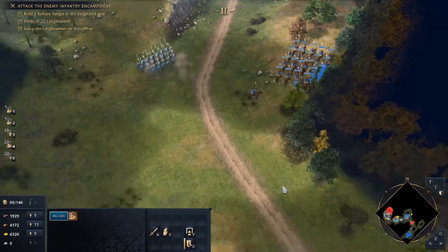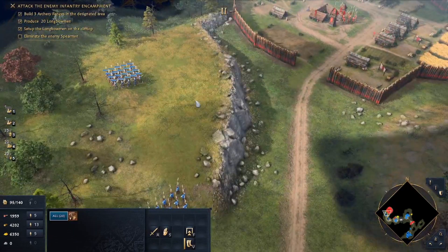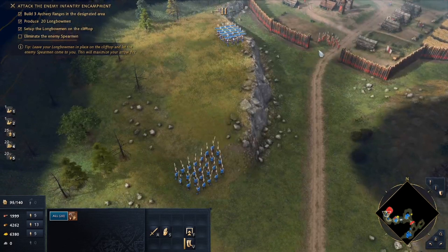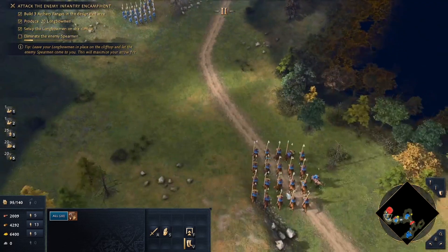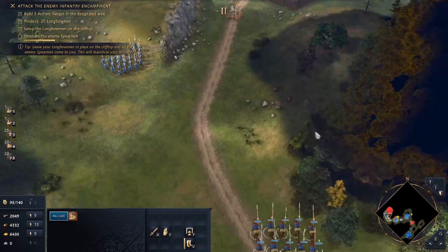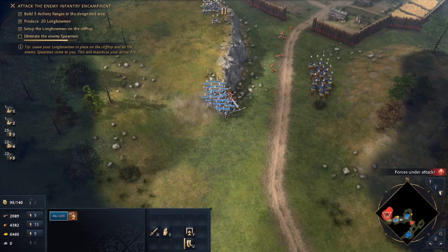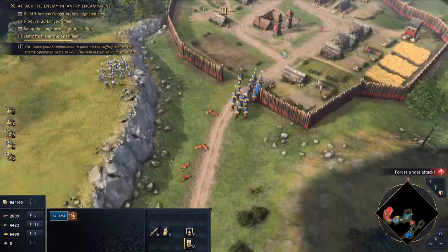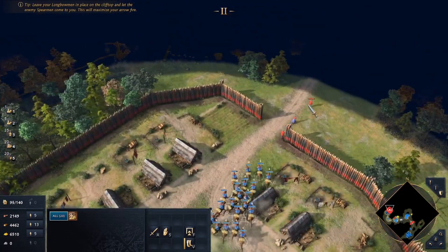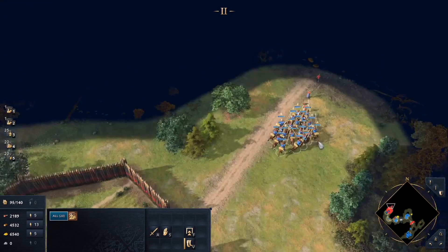Poised on a clifftop, the longbowmen would be protected from an infantry charge. These guys will be standing off over here. The last of the invaders fell to the resurgent homegrown population. Now that their lands were free of enemies, the town could take the next step in its growth and become a powerful medieval city.